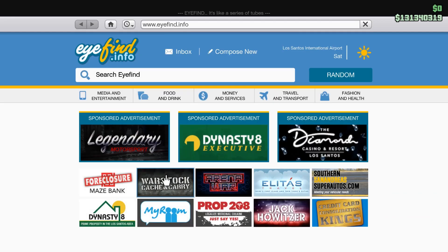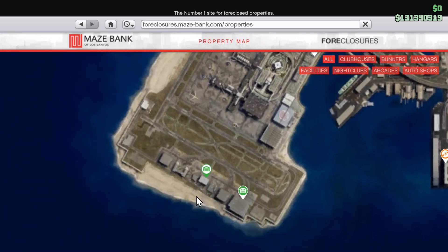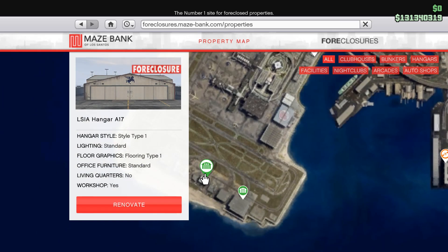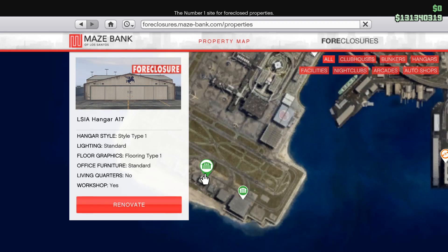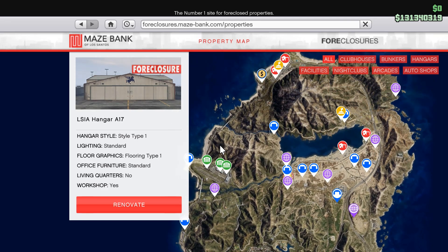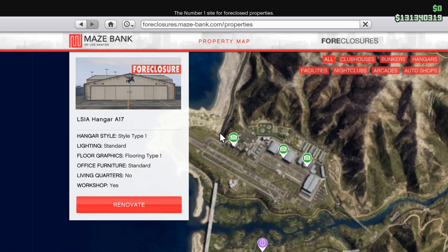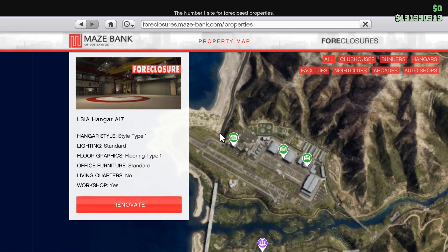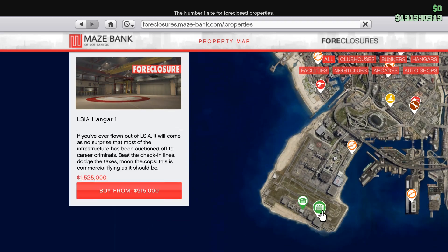Let's start off with the hangers themselves. I think there's like five hangers in total. We've got two at LSIA. The one I own is the cheapest by far. If you're going to buy a hanger and just be cheap, get the cheapest one. There's no real advantage or disadvantage to any of the hangers. The reason I bought this one is I don't really care about the low military level clearance access — you can drive into the military base and not get cops, but I don't find myself doing that very often.